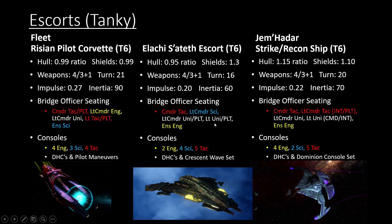The Jem'Hadar Strike and Recon ships: I like the Recon Ship best because you get Lieutenant Commander Tactical Pilot and Lieutenant Universal Intel. The Strike Ship is Lieutenant Commander Tactical Intel with Lieutenant Universal Command. In my opinion, the current meta for PvP is having Pilot and Intel as your specialization seats. Pilot gives you a lot of survivability, and Intel gives you other stuff as well, especially with Intelligence Team, which is pretty valuable. These ships also have access to the Dominion Console Set, including the Dominion Defense Screen, plus a lot of higher base stats, which makes them really strong — though they're way slower than the Rising Corvette.